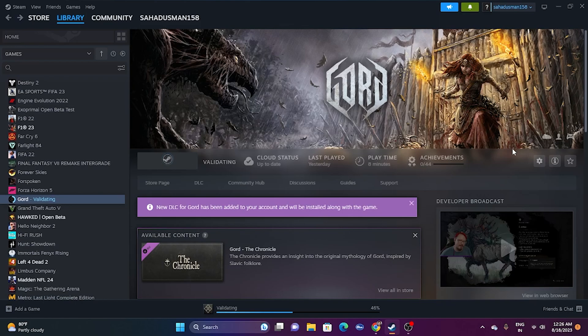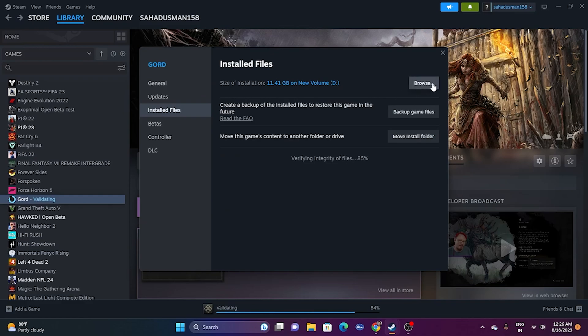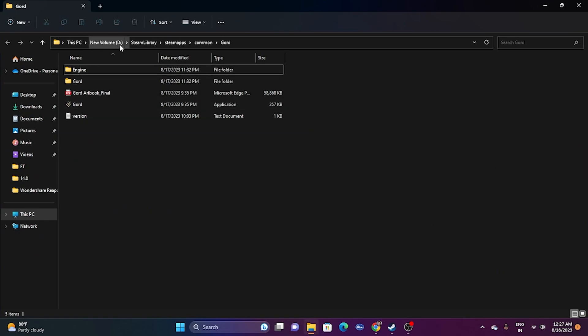The next step is to launch the game from the installation folder instead of from Steam directly, as launching from Steam is one of the main reasons for the crashing issue. Right-click the game shortcut, go to Properties, go to Installed Files, and click Browse. Navigate to: This PC > Local Disk D > Steam Library > SteamApps > Common > [Game folder], and launch the game executable from there. This has worked for many users.